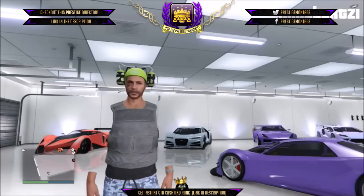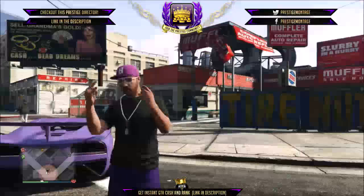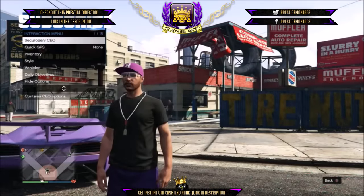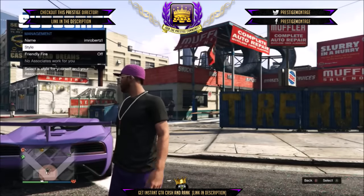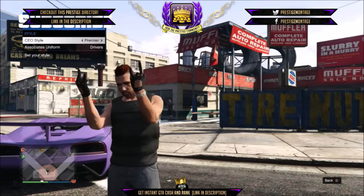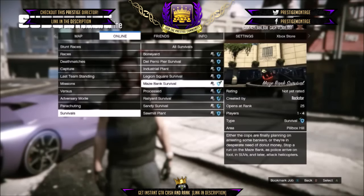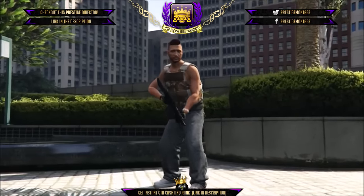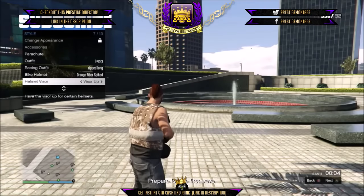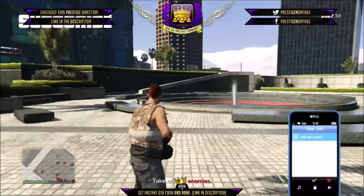In today's Grand Theft Auto Online video, I will show you how to get invisible arms after the new update. The first thing you need to do is start a CEO. Then hold down select, go to Securoserve, CEO, management, CEO style and pick the outfit to premiere. Now go online, jobs, play jobs, Rockstar created, survival and start the Maze Bank Survival. Now once the Maze Bank Survival starts up, hold down select, go to style, helmet visor, and hit right on the d-pad for about 20 or 30 seconds. Then pull up your phone and quit the Maze Bank Survival.